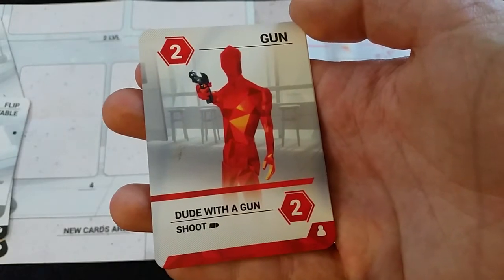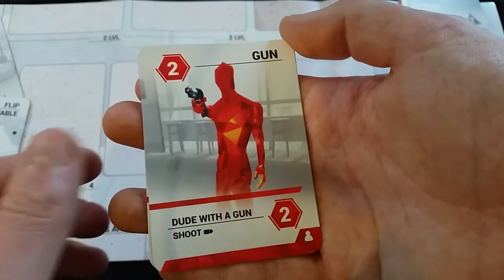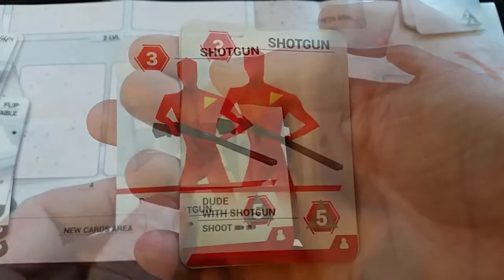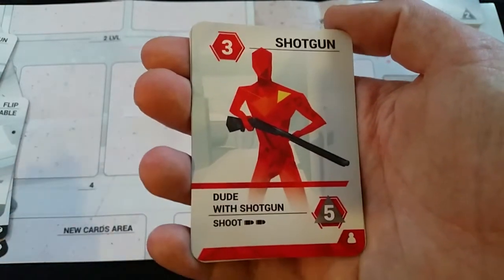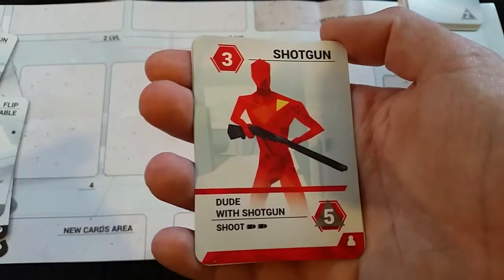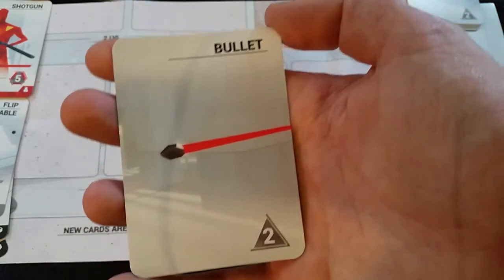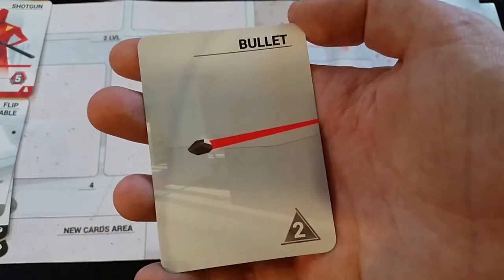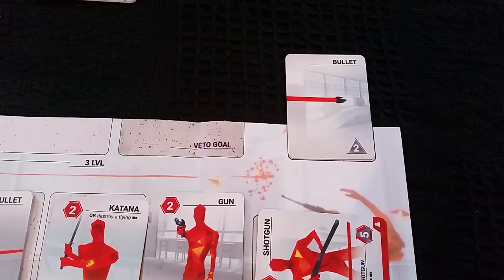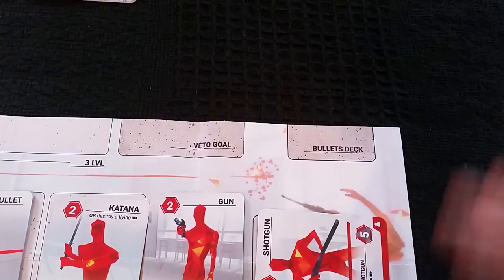The dude with a gun, when in the line, will do you one bullet damage when it activates. The shotgun does two bullets damage. When cards with the bullet symbol activate during the obstacle ability stage, you take bullets from the bullet deck and add them to the obstacle discard pile — they don't damage you straight away, but over time they work their way into your player deck and then into your hand. If the last bullet comes out of the bullet deck, the game is over and you've lost.